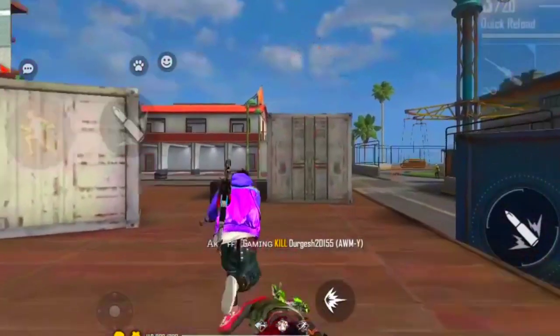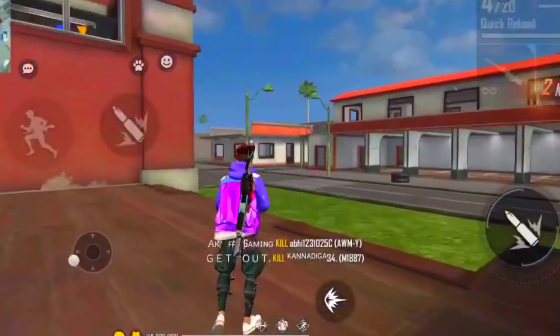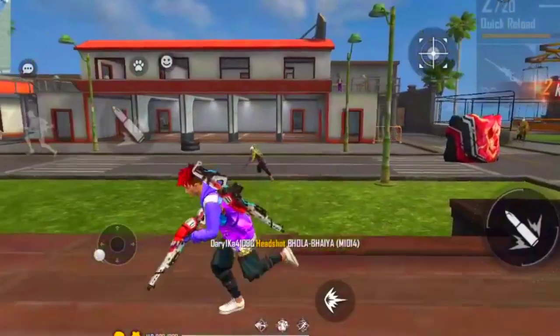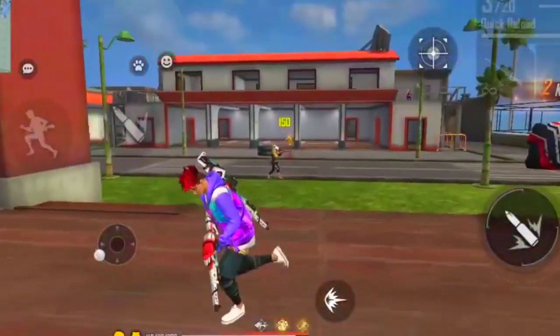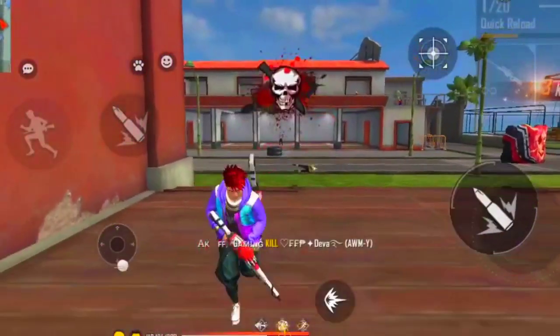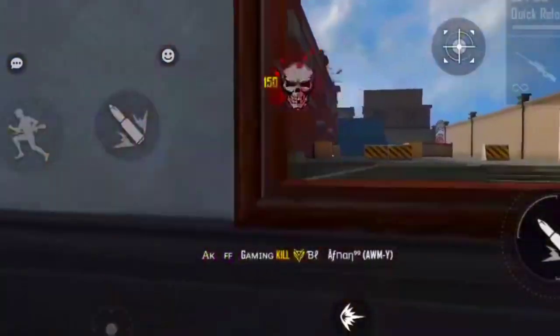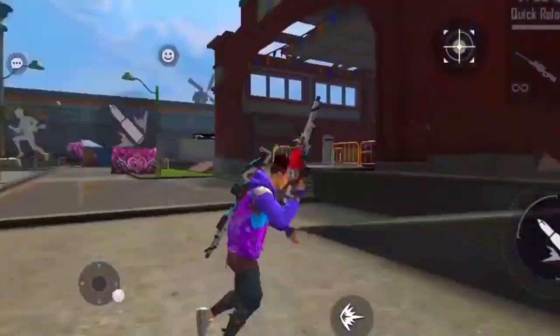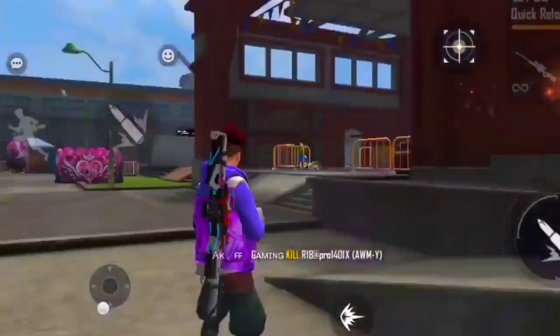You can see the AWM gun skin and the reload. You can see the AWM M1W8 gun skin, and you can see the reload speed. The gun is the same — you can see the damage. The gun has got into place and you can see it also, and the gun still has to be damaged.